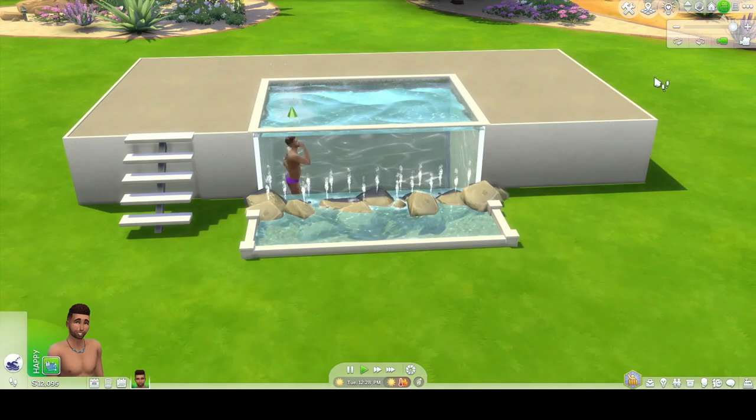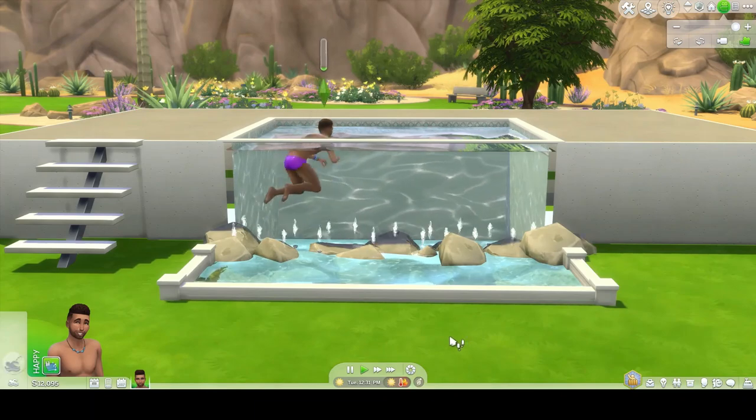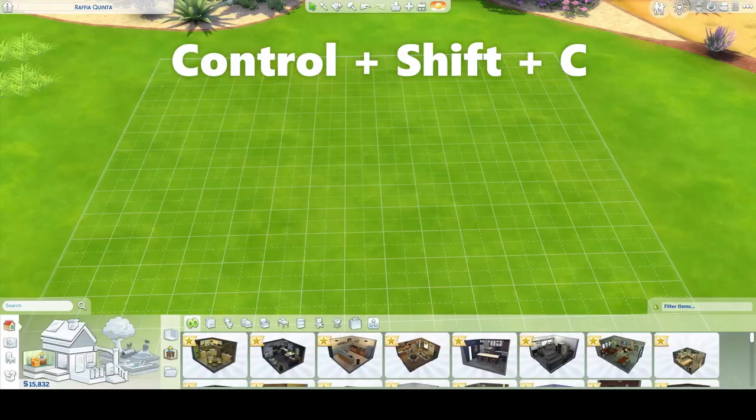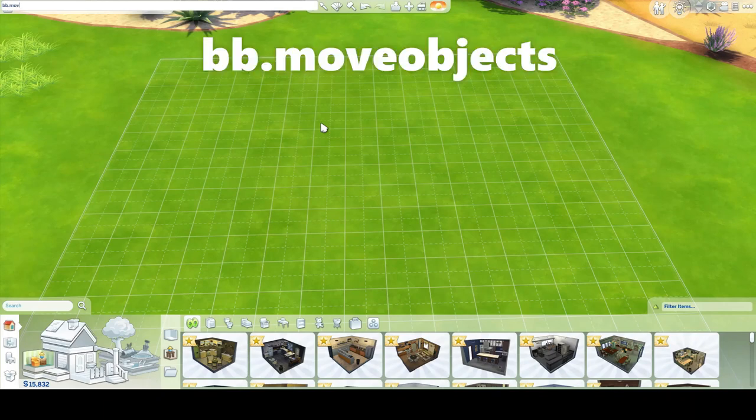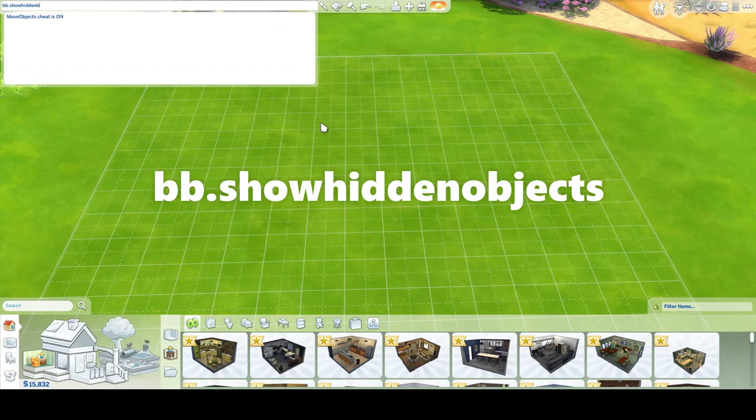Hey everybody, welcome back to another Sims 4 build tutorial. Today I'm gonna teach you how to build this infinity pool in The Sims 4. All you need is press Ctrl-Shift-C and then type bb.moveObjects and then bb.showHiddenObjects.